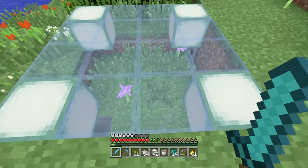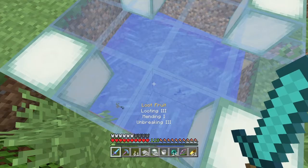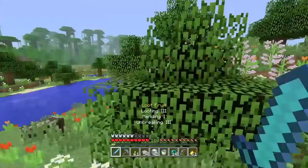These magenta ones are really good for the end project because we use magenta colored glass and stuff over there. This is the same deal except on this one the purple ones spawn. This is a really good way — if you need one type, you just pick a spot where that is and you build one of these, and then you've got an AFK way to get dye. It's not super fast, but if you need a specific color, these are the ones to go with.